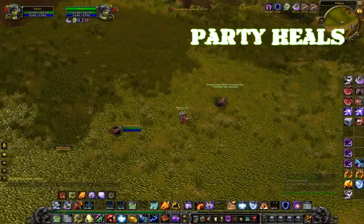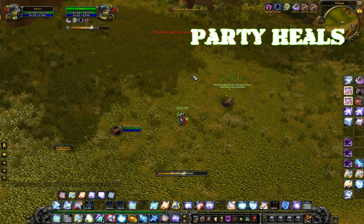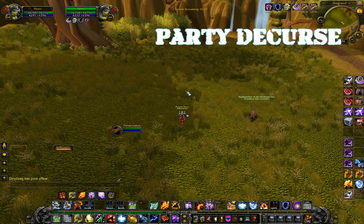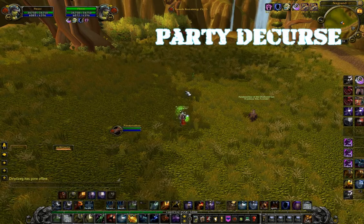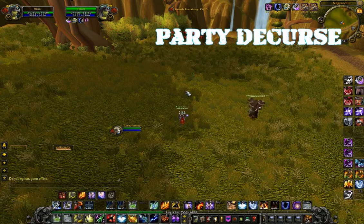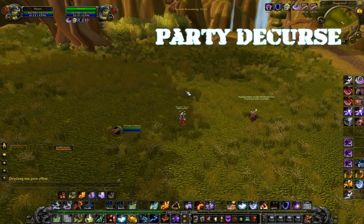The final group of binds is Party, which are all macros. These macros are very useful because you don't have to deselect your target while casting a heal or cleanse on your party. I have macros that heal Party 1 and Party 2, bound to Shift Mouse 4 and Shift Mouse 5 respectively. In 4.0, Blizzard changed Cleanse Spirit to be an ability for all Shamans — it now only decurses. I have Party 1 and Party 2 decurse bound to F1 and F2.